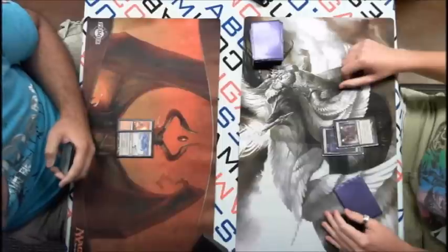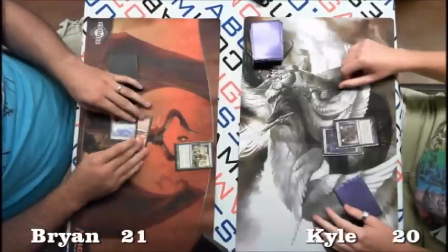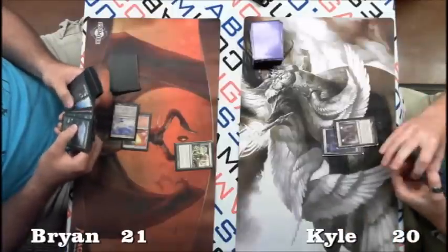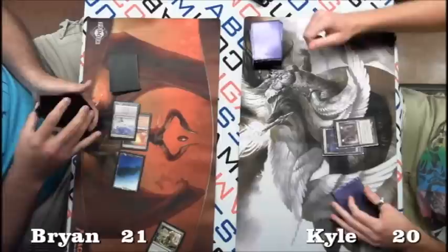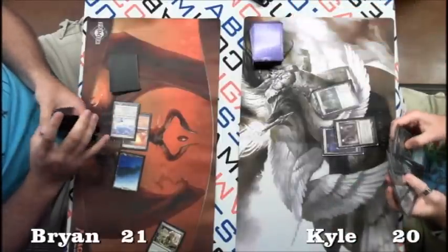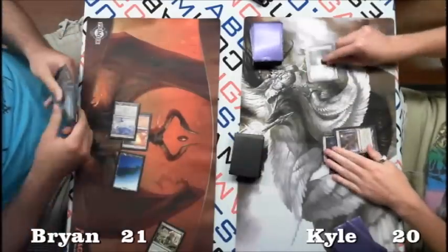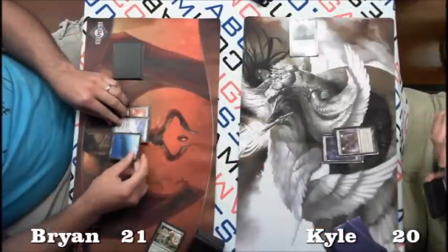He gains one off the Glimmer Post. Usually the first thing you board out in this deck is the Temporal Masteries, so it's probably what he took out for the Negates and Karn. Revolving Wilds off the top for Kyle. It looks like double Worm Coil in hand for Kyle — that could be really good for him if he can avoid the Frost Titans and maybe a big Bonfire. He should be okay.